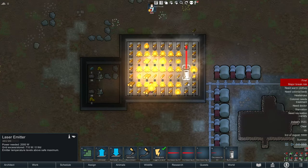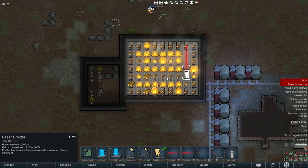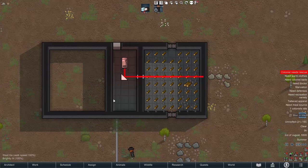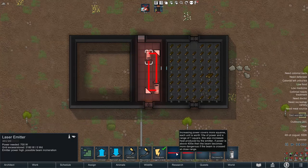The laser emitter also generates a small amount of heat and doesn't respond well to extreme heat — as in, explosively so. As such, it is best to keep it in a vented or cooled room. Additionally, hitting a laser emitter with a laser beam is also a bad idea, so don't do it.